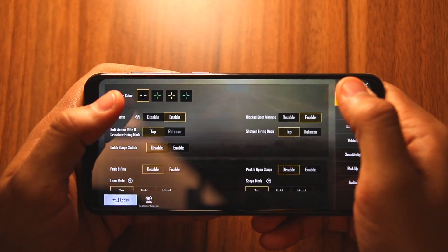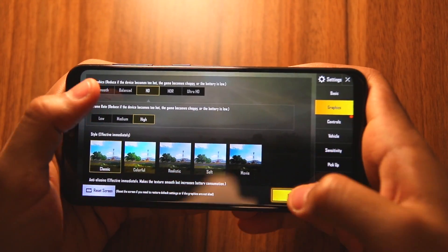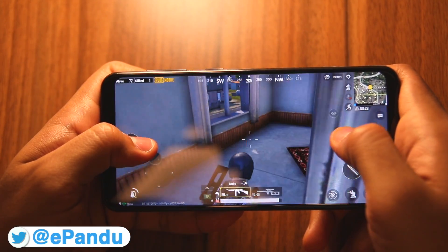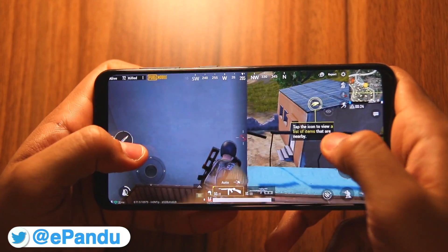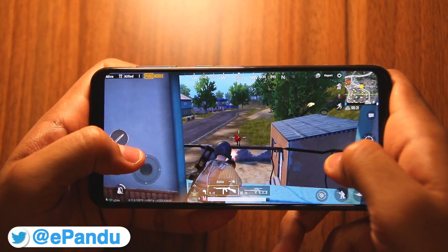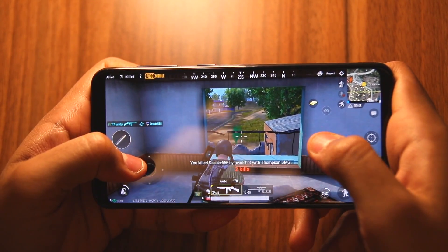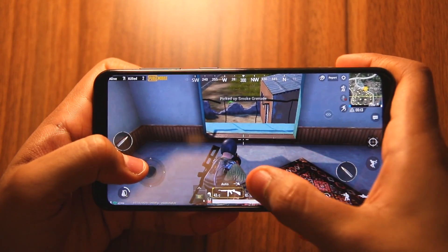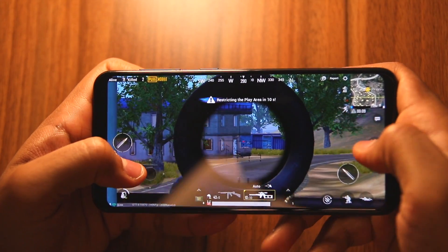Now I am going to test HD graphics settings with high frame rate and see the impact on performance. The performance with HD graphics and high frame rate is respectable but not great — not as good as what you will get on the Redmi Note 7. The frame rate is clearly not exactly at 30 FPS; there are some dropped frames and related issues. The phone also gets slightly warm.